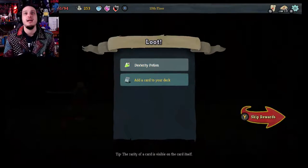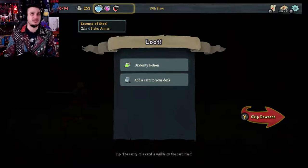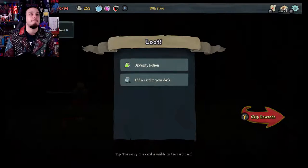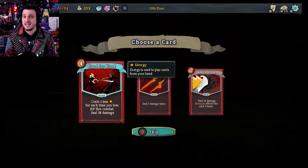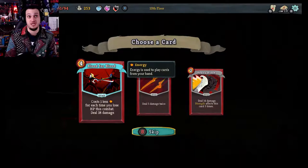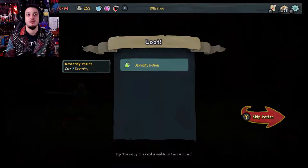I'll add a card to my deck. Blood for Blood — costs one less energy for each time you lose HP in this combat. Heavy Blade — deal 14 damage, and strength affects this card three times. It's hard to decide. Blood for Blood could end up being a free card. Heavy Blade is useful though. I'm going to go Blood for Blood because it's rarer. We're just going to skip and we're at a question mark.